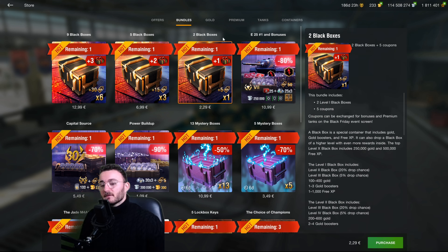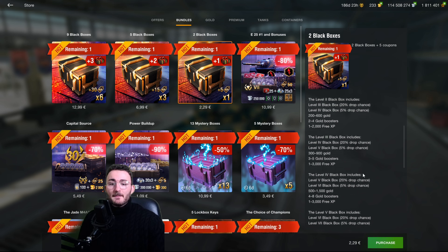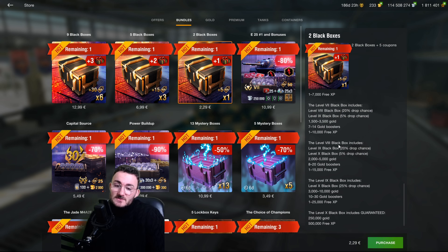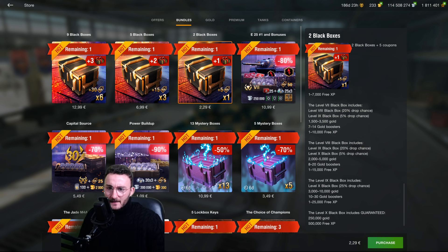Now the black boxes: I know a lot of people will think they're worth it because Wargaming advertises that the level 10 box guarantees 200,050 gold and 500,000 free experience. But the odds of getting there are less than 0.03% — basically 3 out of 10,000 people. You receive a level 1 box with only a 20% drop chance to advance to level 2, then 20% to level 3, and so on. You will spend money for nothing. These are scams — do not buy them.